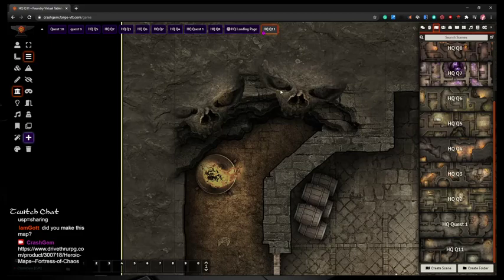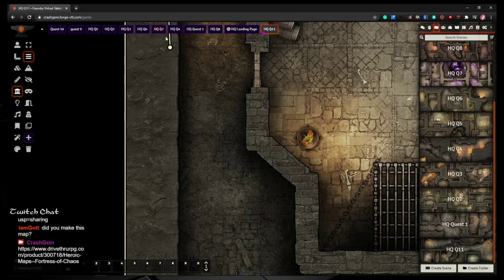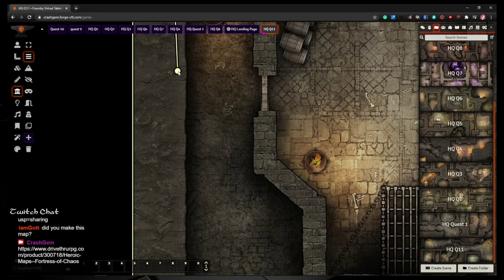Before we can do any of that, we need to dynamically light it. I want to turn off Snap to Grid by clicking the plus button again. I start drawing by left-clicking and dragging, then hold down the Control key to spawn more joints — I call them joints because it reminds me of 3D modeling days. To continue where you left off, hold down Control and click on that joint, then keep going.